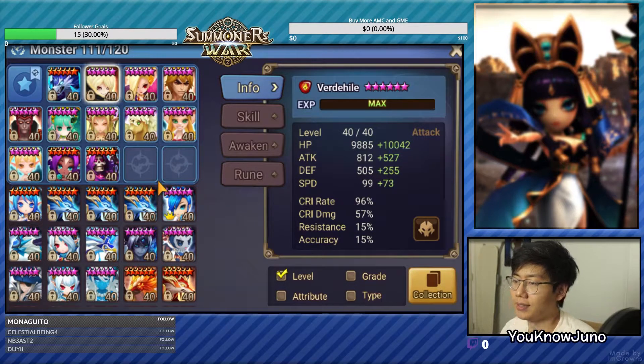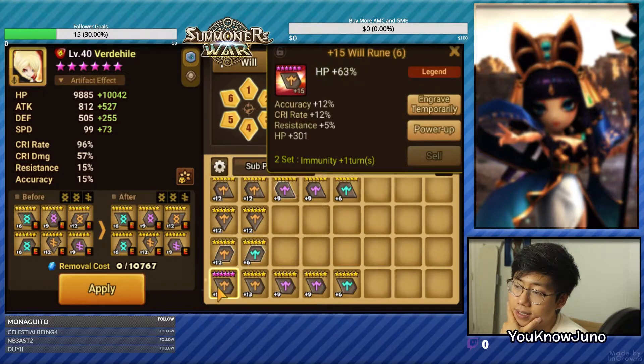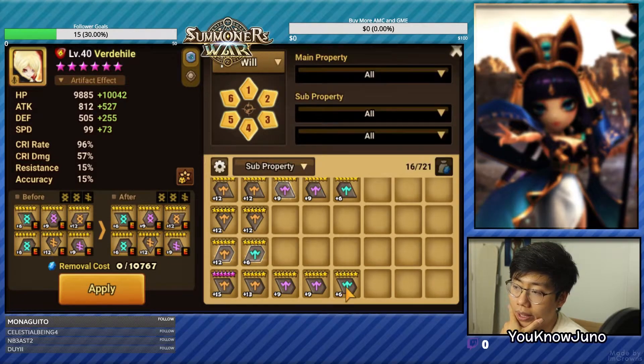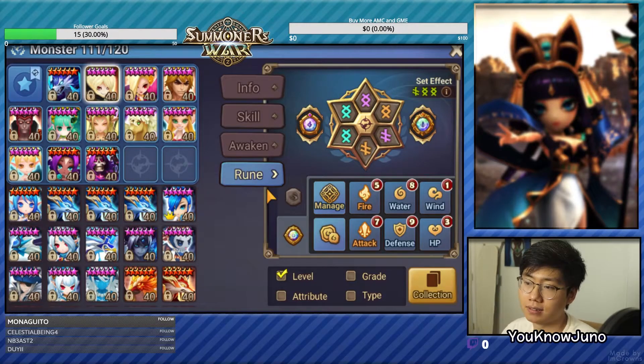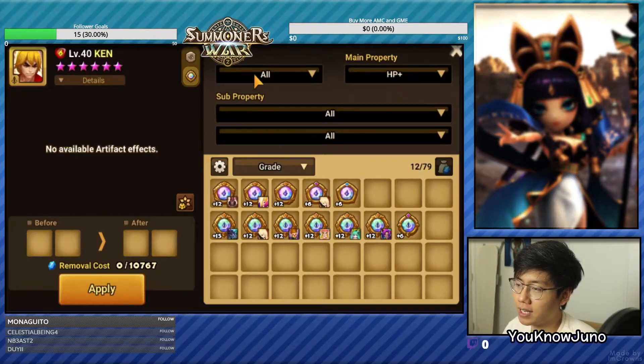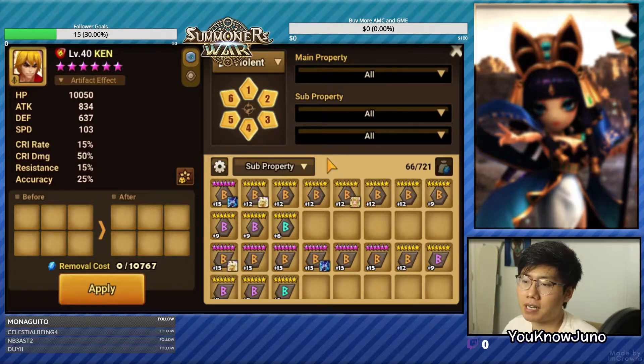We're done with Lauren and Verd. Now he only has 8 will runes — well, actually more than 8, but this is all the will runes he has and it's very limited. I don't think we could put everybody on will. That's the biggest issue. If you're going a second turn team, everything needs to be on will. Going without it is like gambling — hoping they don't stun, don't reset. It's really hard if you don't have will runes going second turn. And looking at his Swift runes, he can't go first turn either. Maybe we should just use Jogen. Let's look at Ken on Violent — he has to be fast with close to 100 crit rate. I don't think we could do Ken. Let's forget about Ken.